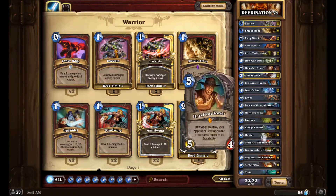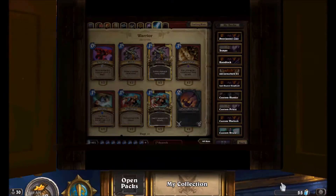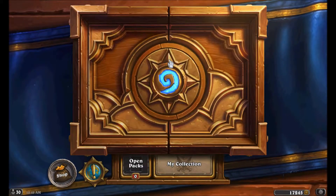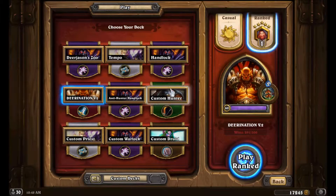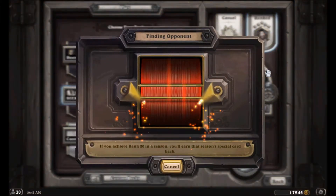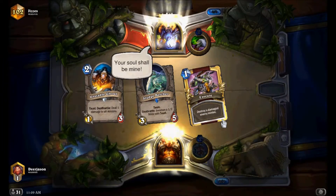Hi guys, welcome back. This is attempt 4 of my Game 2 Legends series for the November 2014 ranked play season. I'll be using my Dear Nation version 2 deck again because it's been doing well for me so far. It got me to rank 1, 5 stars. Since it got me to rank 1, 5 stars, why not just use it in this Game of Legend?